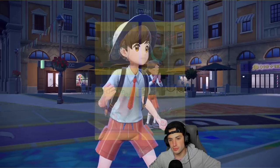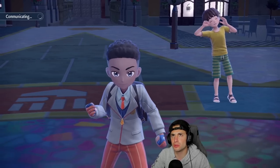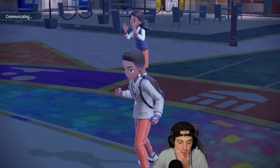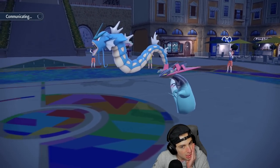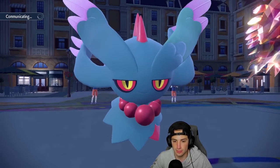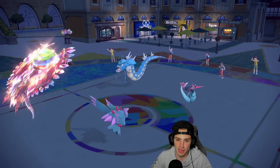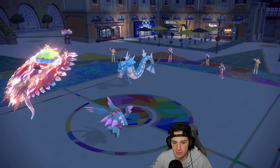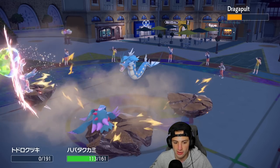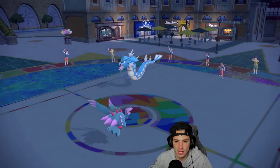Double Protect doesn't land when I needed it most, but this thing goes for Phantom Force — so we could have actually survived. They go for Earthquake too. That's fine. Trick Room is up now. Phantom Force is coming, and it hits through Protect. Does it hit through Substitute? Only Infiltrator users hit through substitutes — I think Dragapult has Clear Body rather than Infiltrator, so I'm going to Sub up Fluttermane to eat the Phantom Force and get back into the battle.